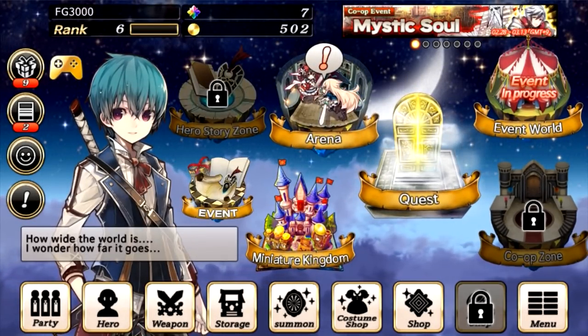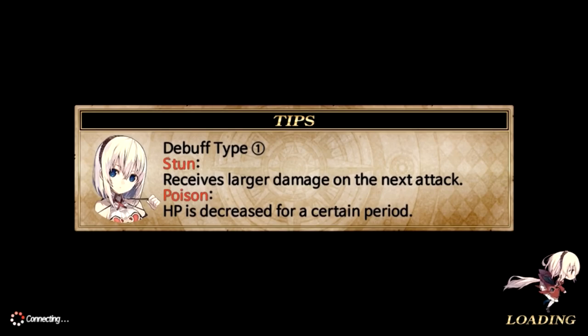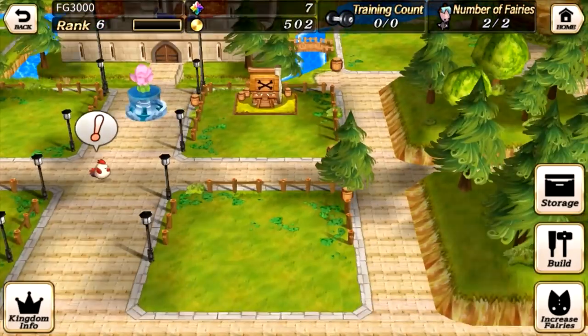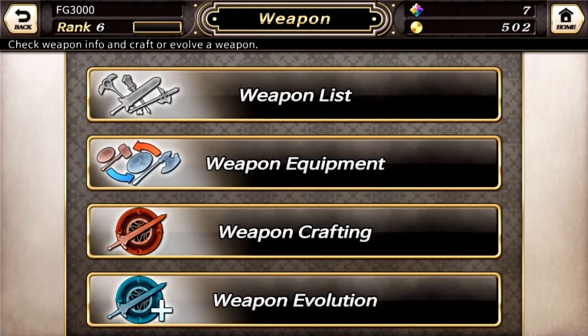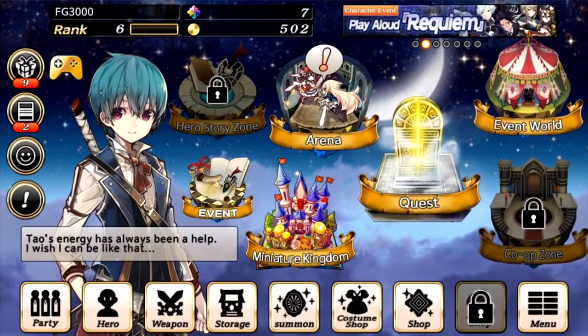There's a co-op zone which I haven't gotten far enough to unlock. There is your own personal town that you can customize. You use these to create buildings, and those buildings help you store things, as well as give you a crafting station that you use to upgrade and refine your equipment. That's basically how that works — I'm sure there's more to it, but I haven't played a ton of this game just yet.